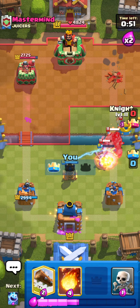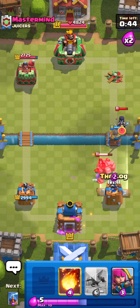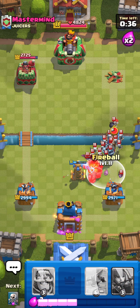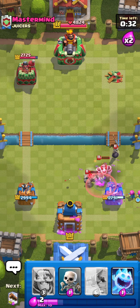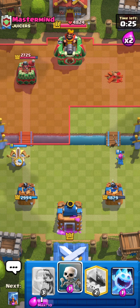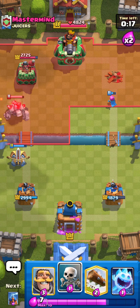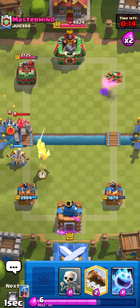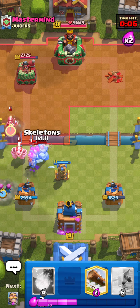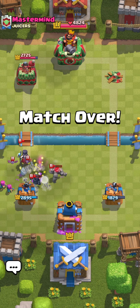He goes for Mini PEKKA — that gets targeted by the Tesla first. Going to Skeletons to protect the Tesla last second, then Ice Spirit, then I have to Log plus Tesla back to a new Tesla for the Golem. That's actually somehow a dead Night Witch — wow. Getting a really nice Fireball here on everything. Once the Golem pops I'm going to get a huge Fireball on literally everything. That was a beautiful Fireball and that is going to be GG's — he's not going to come back from this deficit. Going to Expo right now to force out a Golem. He just barely does have it, but I'm forcing him to go left so he can't do anything on the right.